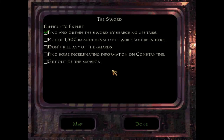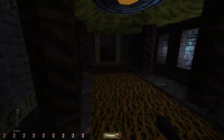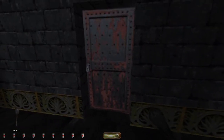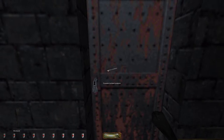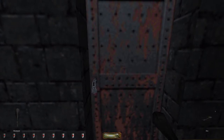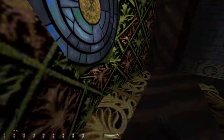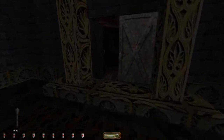What a door — oh, Constantine's office, very nice. That helped our loot pretty well. Pick up 1500 loot, don't kill any guards, find some incriminating information on Constantine. This fire arrow is pretty incriminating — or maybe something behind this door. Let's look around for a key. I wonder if in the Gold version you have to do the whole little big room thing just to get into his office — that could be part of it.